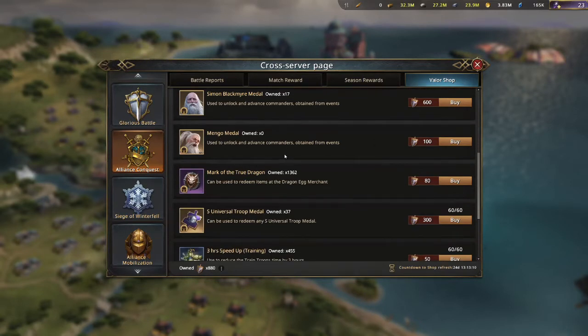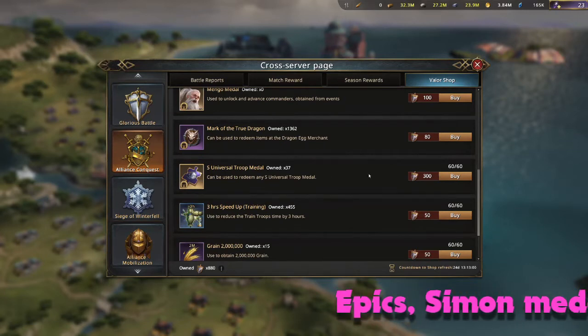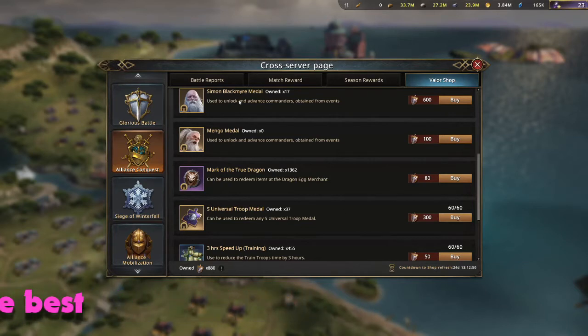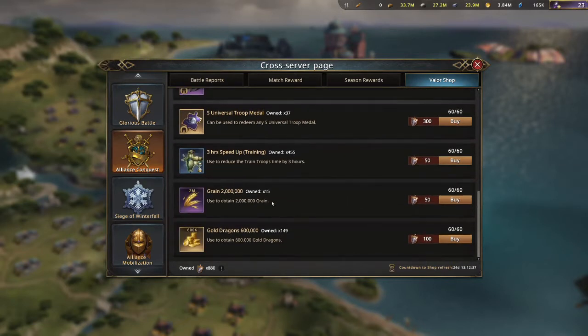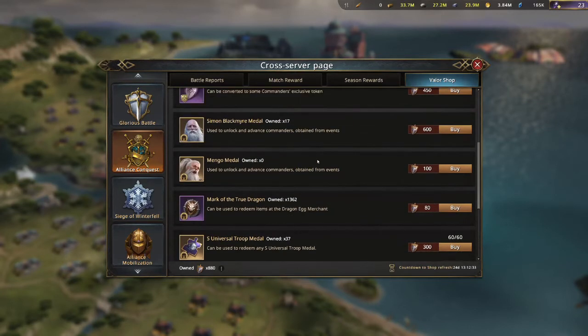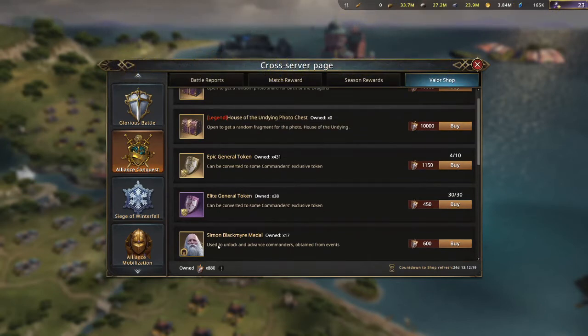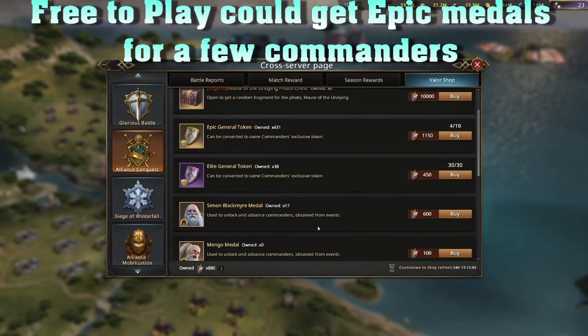If you don't have Mango upgraded, that'd be a good one to pick up as well. I would not get the Marks of the True Dragon if you don't really need those. The Universal Troop S Metals are actually really good because they're cheaper at 300, so you're going to get two of these medals per one Simon medal. You'll need more S Metals overall for troop appearances, but it's not a bad option. I would avoid the bottom three items. For a medium spender, the most valuable are the Epic General Tokens and Simon Medals; for free-to-play, it's the Elite Tokens, Simon Medals, and S Metals.